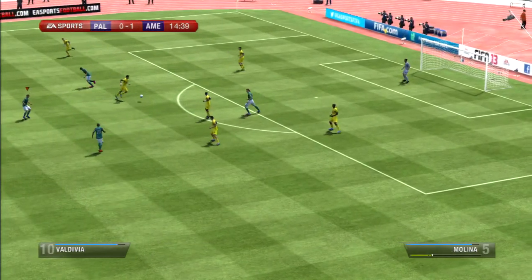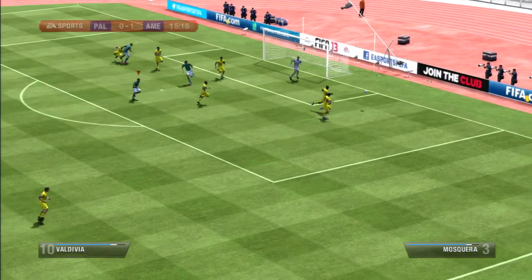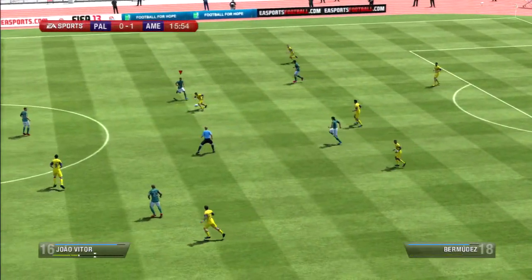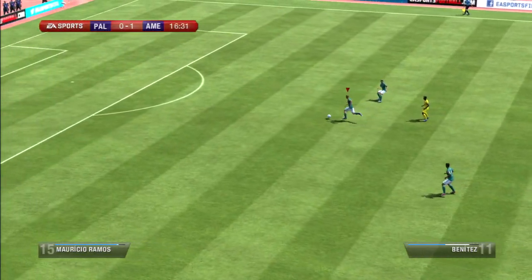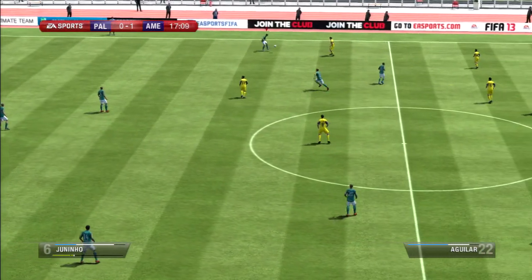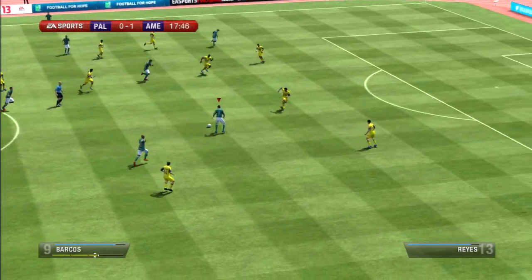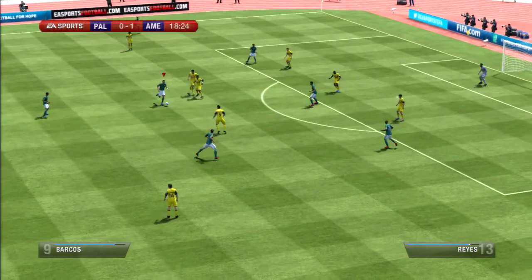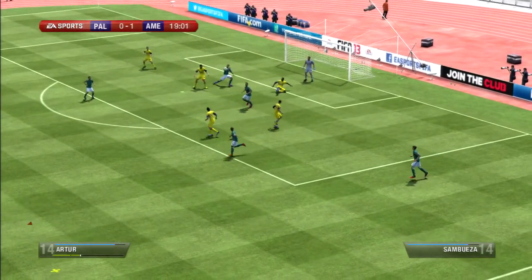He read that passage of play and was able to make the interception — so dangerous, still in play here. Now the defender gets across and makes the interception, and it was good for his team that he did. Well, he might as well have not been there. The defender — they're in a good position. He makes the shot. Brave defending by the player.